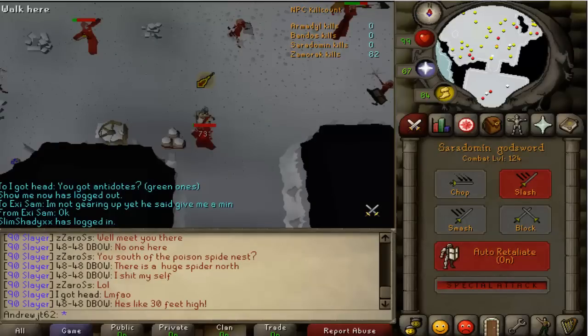I hit a 73 with the Saradomin Godsword special attack. This is possible because the special attack hits 10% higher, and also the Slayer Helmet has been updated to now give the 15% damage boost and accuracy boost with special attacks — whereas before it was glitched and did not. With 99 Strength and max strength gear including a Torso, I'm 118 max on slash. 73 was the highest I've seen with the SGS from anyone in 07.